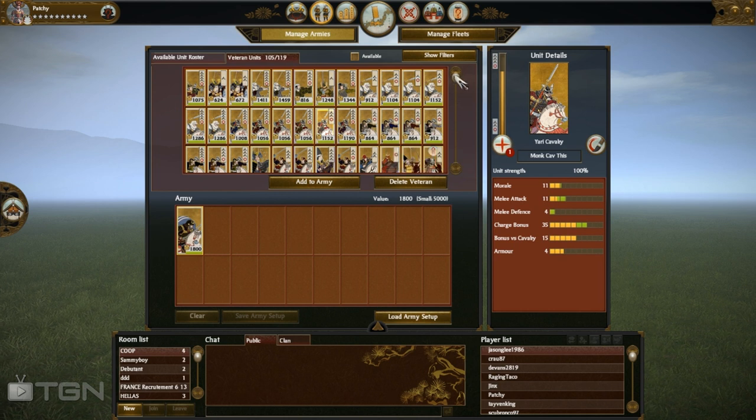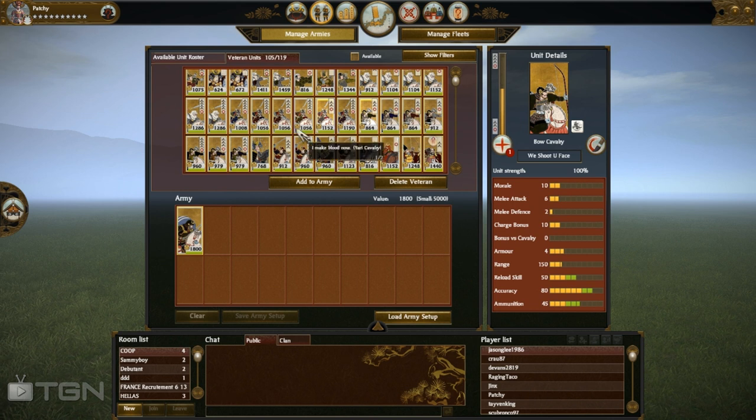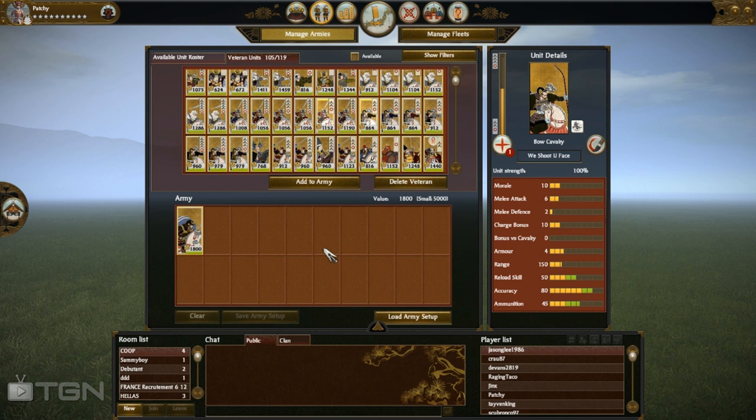I've got a range of Bow Cav — one of my favorite units until Mounted Gunners came around. I still like to use them in random matchmaking. My most cost-effective setup is two reload, two accuracy, extra ammunition, and Swooping Crane — though you could leave Swooping Crane off and save another 50 Koku and still have amazing shooting stats. The challenge in a world of Mounted Gunners is that if someone has 125 range, your bows might not even fire before they come in and pop a volley. I find these guys very useful against Ashigaru; less useful against heavier armored targets. A fun harassment unit overall.